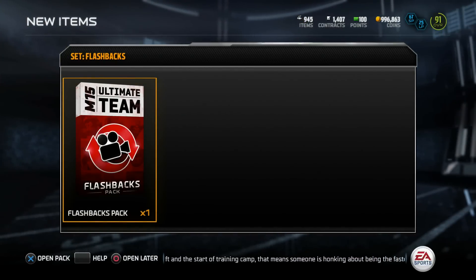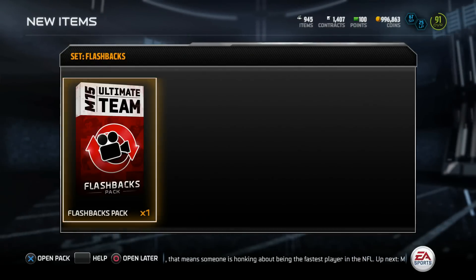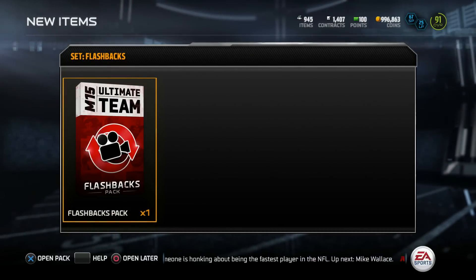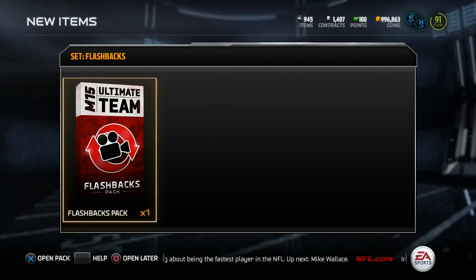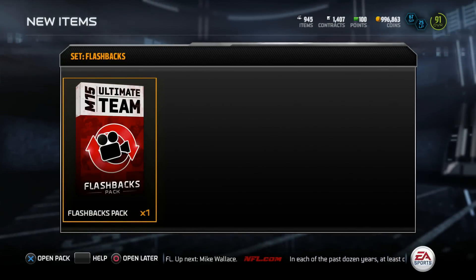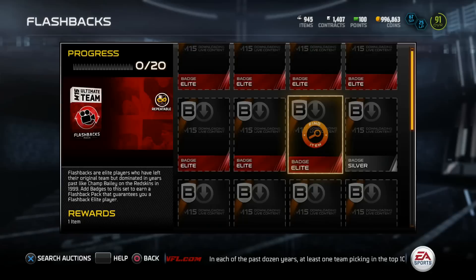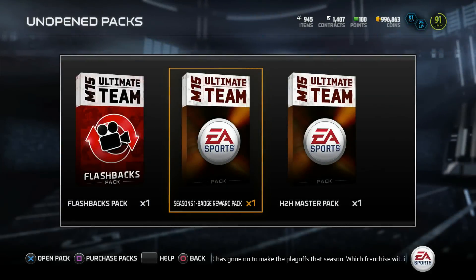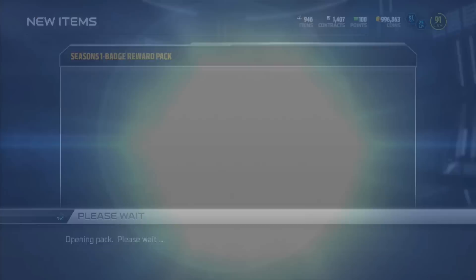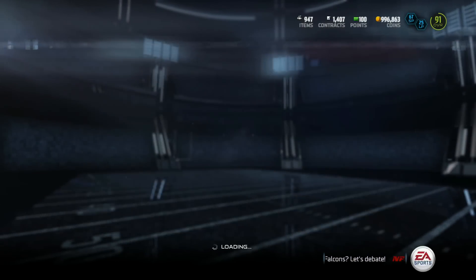Alright, we got enough - let's do this flashback pack! Please give me something good, I need some good vibes for this pack. We got a Marshawn Lynch - that's a thing right? It's a flashback Lynch, kind of shitty but it's a flashback. That was a fail - let's try again. Another flashback pack, plus some siege and badge packs. What's in this badge pack? A season legacy key and a bronze badge - kind of useless.